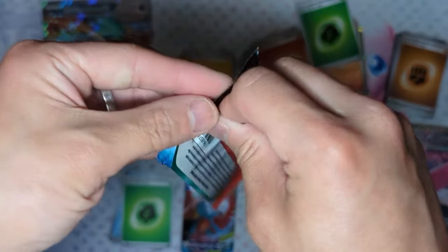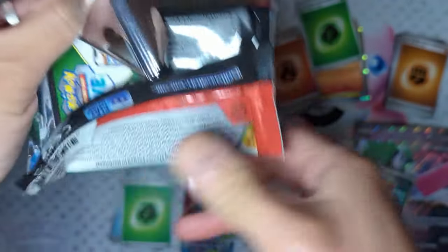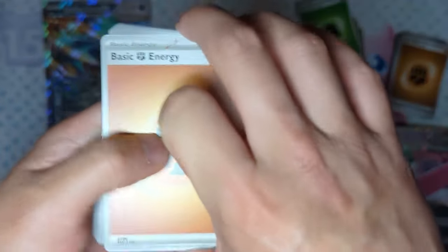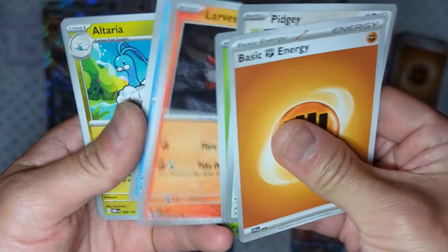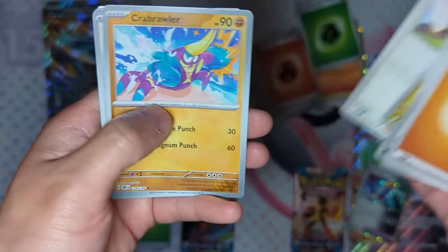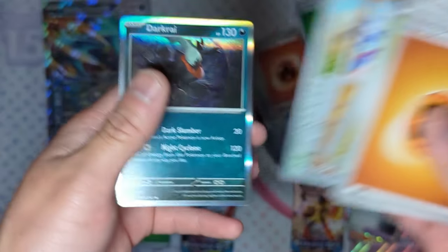Now opening Obsidian Flames from the Iron Valiant box — let's see if it does better or worse than the Roaring Moon EX box. We get Fighting Energy, Pidgey, Fungus, Larvista, Phinezin, Altaria, Houndoom, Brazius, Corballer Reverse Hollow, Zigzagoon, and a Darkrai Reverse Hollow in the back.